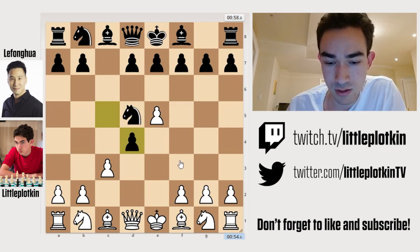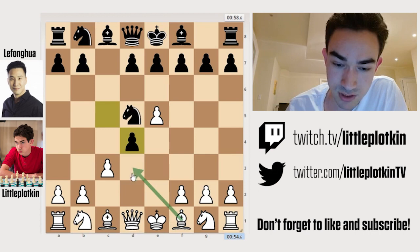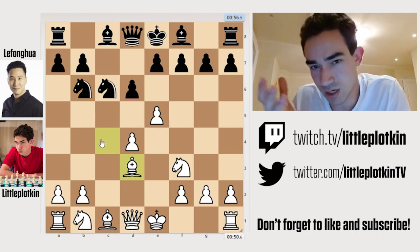I kick his knight out with E5. He moves his knight and I take the center. Now for development — simple. Knight F3 is one of the moves; another option is taking; there's also Bishop C4. There are a lot of good options here. So I take and I play Knight F3, holding onto the pawn. He develops. I play Bishop C4. Now at this moment, I had already realized that I had made a mistake.